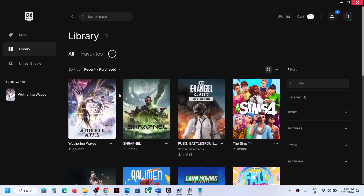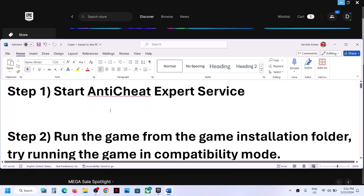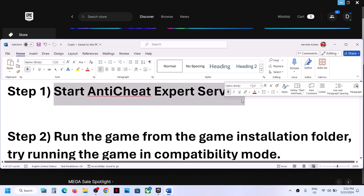Hello guys, welcome to my channel. Today in this video I'm going to show you how to fix when you are unable to launch a game on a Windows computer. The first step is to start the anti-cheat export service.